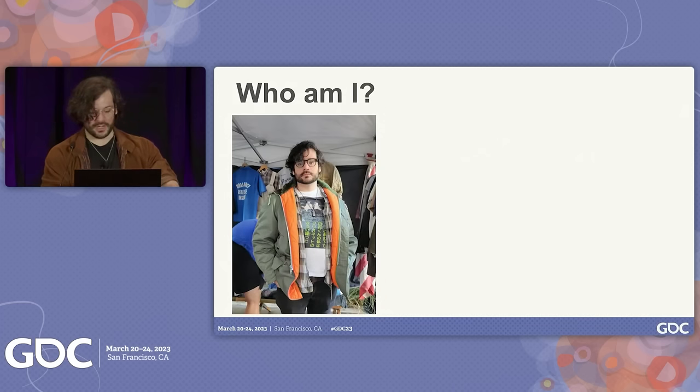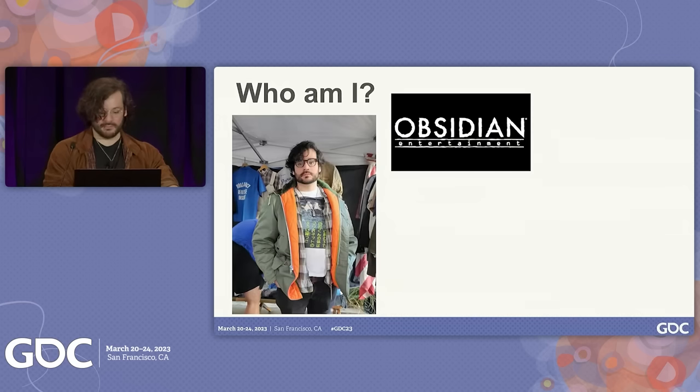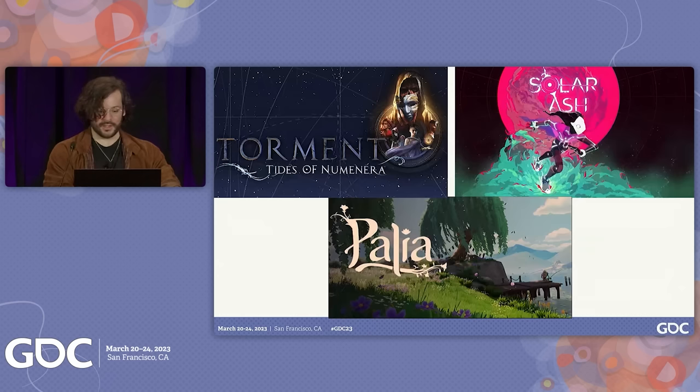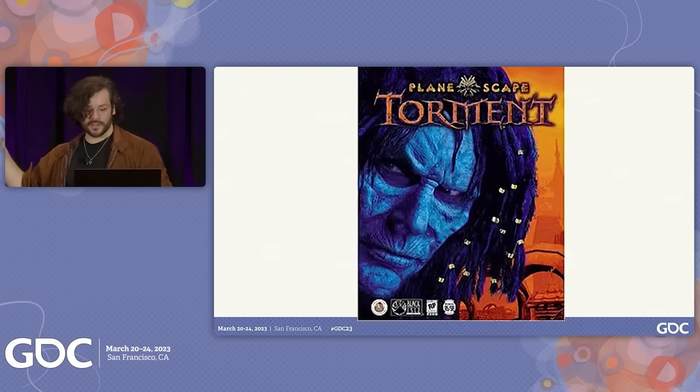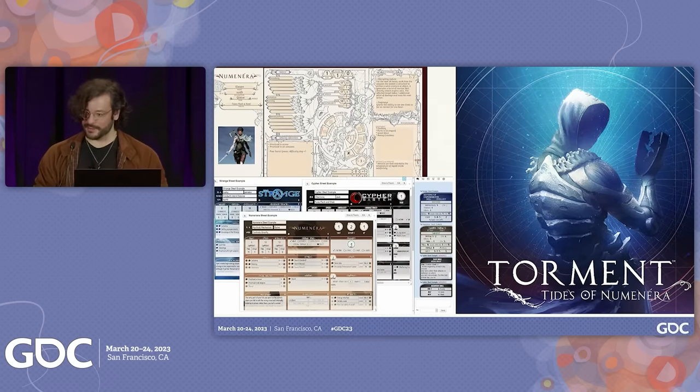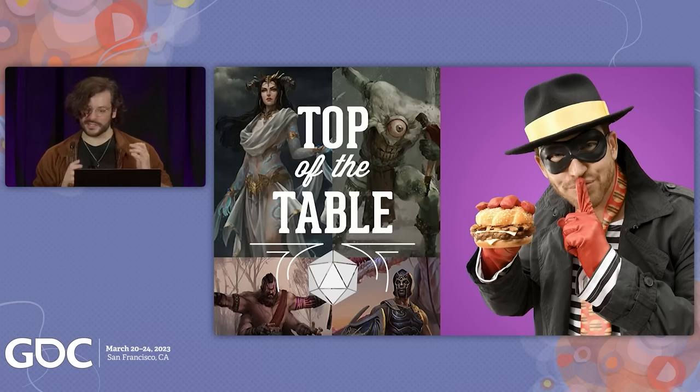Who am I? My name's Evan Hill. I've been a level designer for about 10 years. I'm currently at Obsidian, making Outer Worlds 2. I also used to be a part of Naughty Dog, making The Last of Us Part 2. I've also made Torment: Tides of Numenera, Solar Ash, worked on a game called Palea. And very specifically, Planescape: Torment is really relevant to this talk because it's one of the few major games to adapt Monty Cook's cipher system. It's very different than D&D. It's rather complicated — we don't have time to get into it now. Got a lot of slides to get through, so let's just get to the stealing.